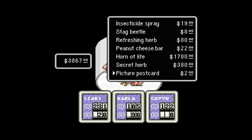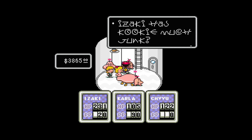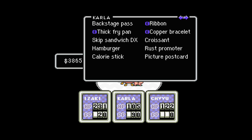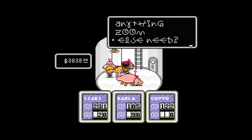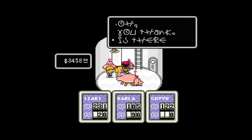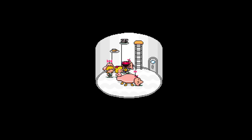Peanut cheese bar, Horn of Life, secret herb, picture postcard. Let's just get one of everything, actually — insecticide spray. Izaki has a cookie — too much junk? What the hell? Her inventory always seems to have extra space. Secret herb, I guess Carlo will use. We already got the picture postcard, peanut cheese bar. Now we're good to go.